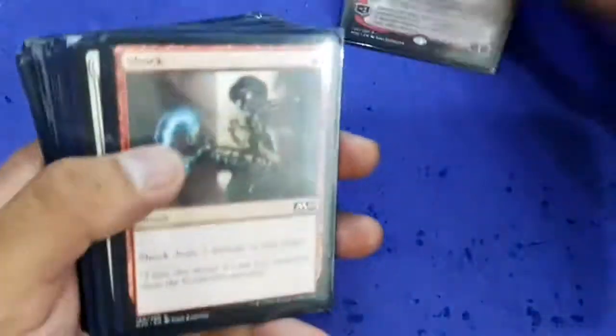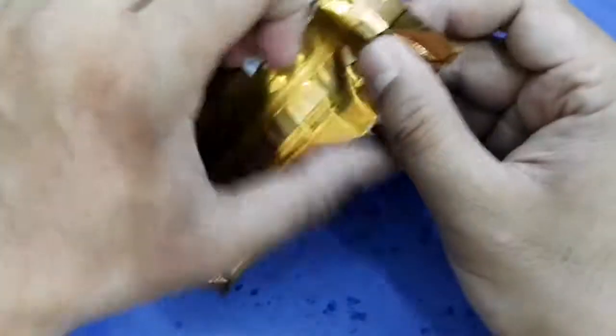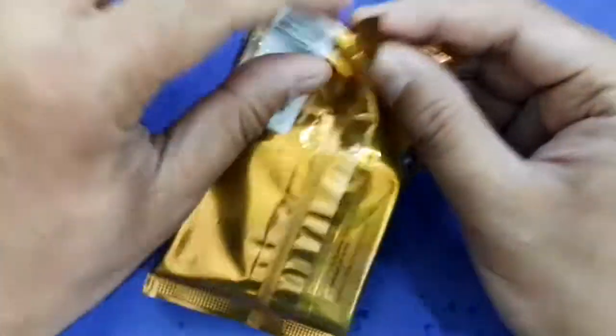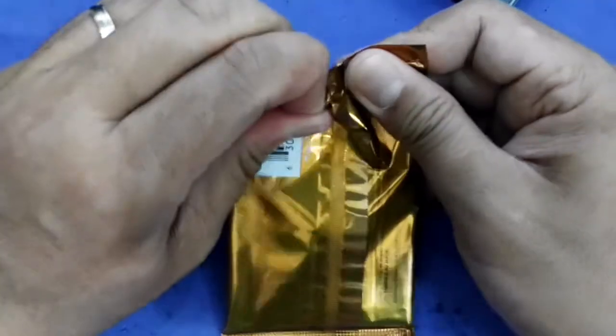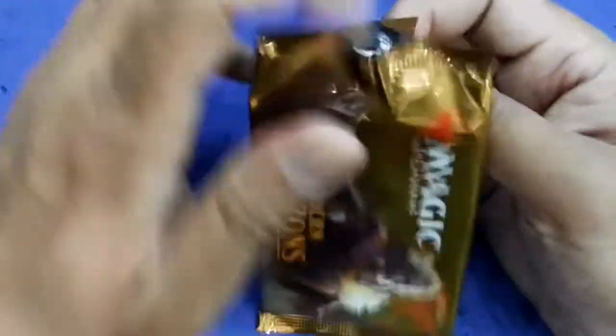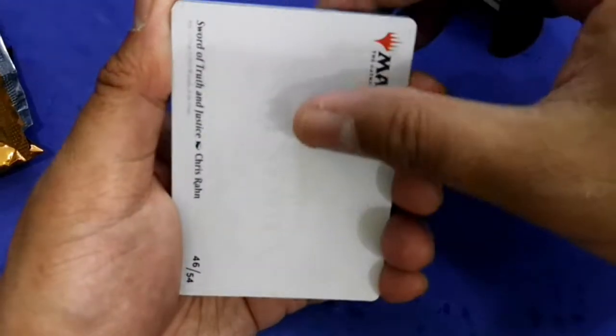Cage for it is another bomb spell. This deck allowed me to go 2-1, losing to a very well-built elemental deck in the finals. Now let's crack open the prize pack — I'm hoping to get something great out of this Modern Horizons pack. Wish me luck!